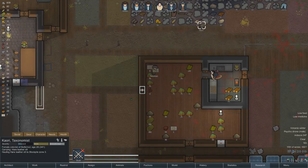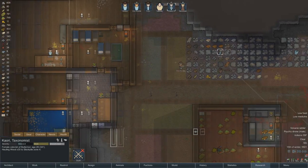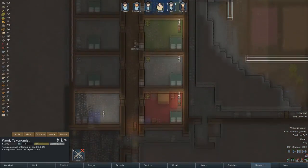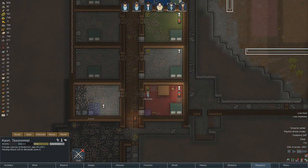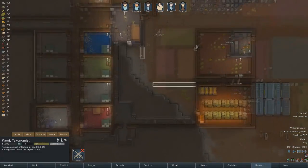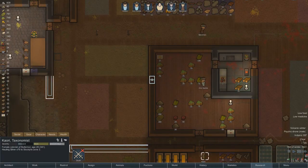We're gonna have to get to taking that out. How are we doing on food? We got three more we can make — so that's seven, eight, nine, and there's five more — five, six, seven. So that'll give us 14, at least.